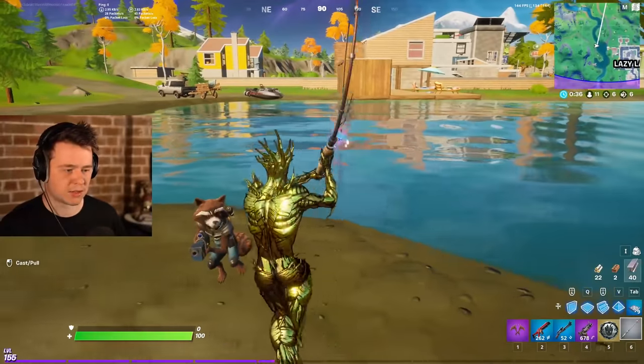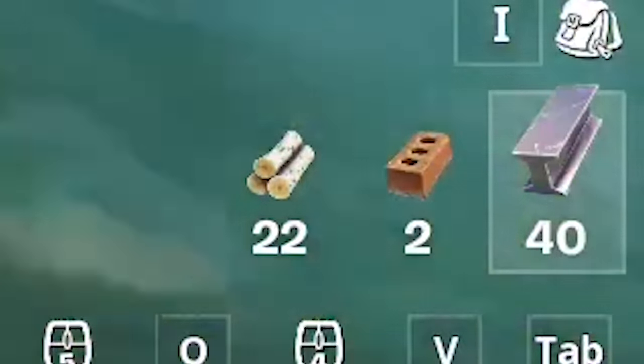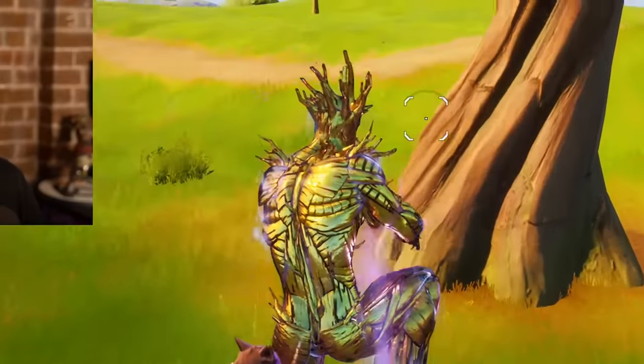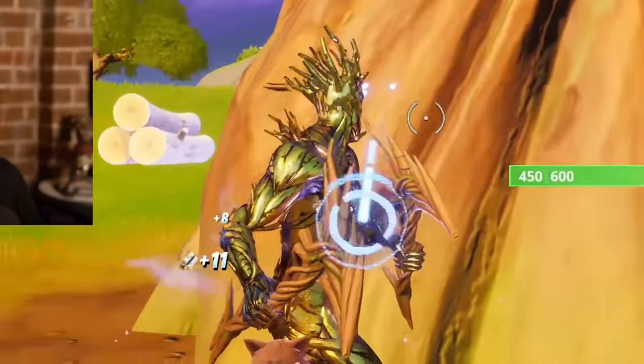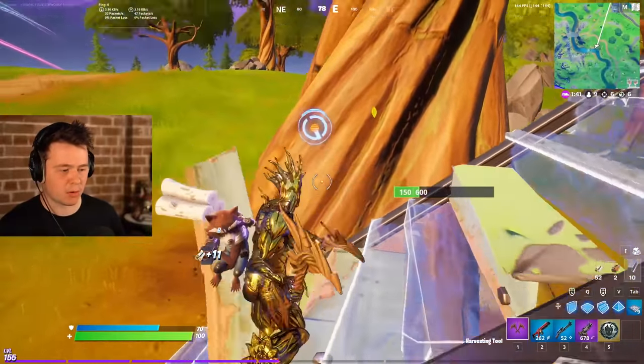We're going to go for a cheeky little fish. Come on, Golden Groot — we love the slurp fish. Let's head downriver. God, look at my materials — this is going to be very scuffed. If we don't eliminate someone who's stacked on materials, we're going to be in a rough spot. Look how golden and shiny he is during the day!